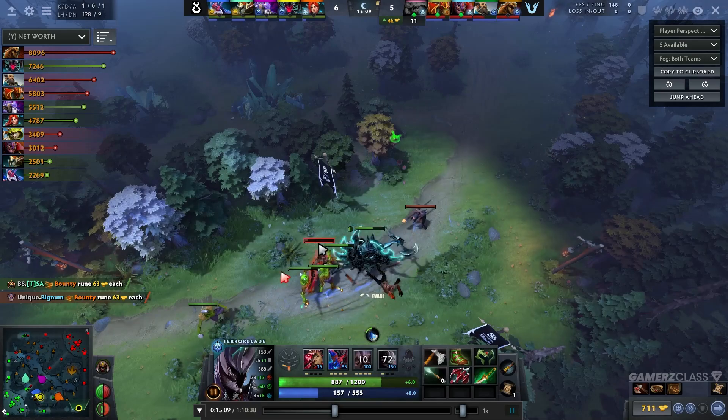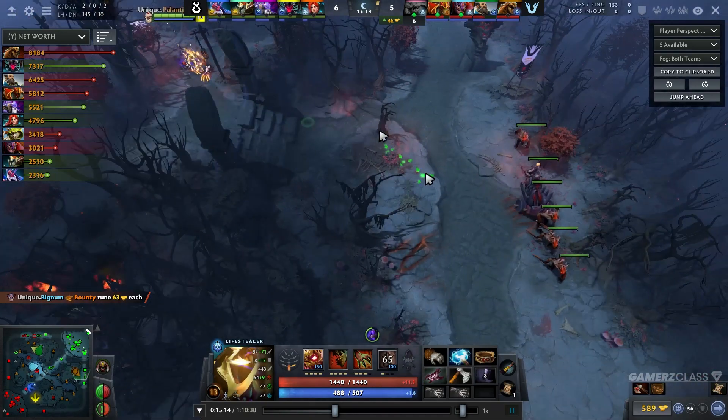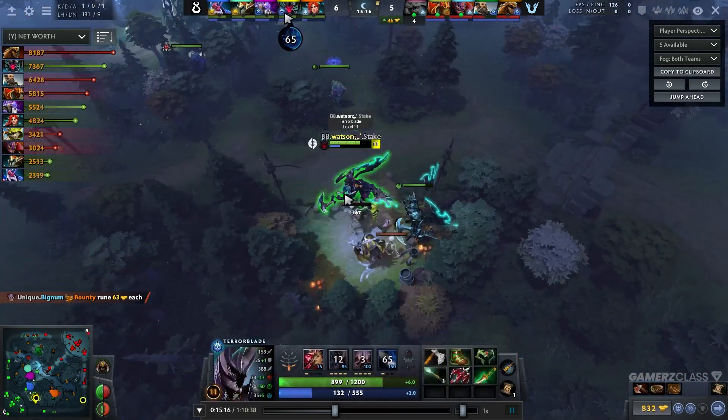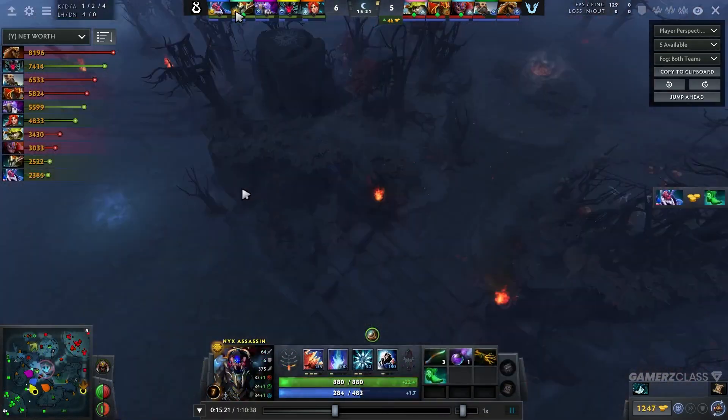Terror Blade has a lot of armor, he doesn't really care about Lifestealer. Lifestealer has no way of clearing the illusions and doesn't really care about Rage from Lifestealer — you can't just right-click him down because of the physical damage reduction he gets. So it's really nice because of that.